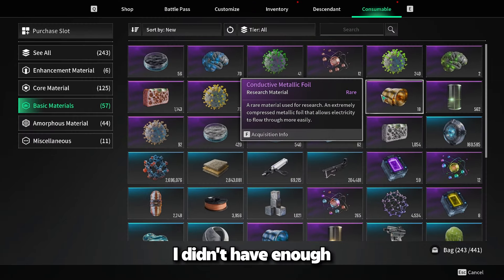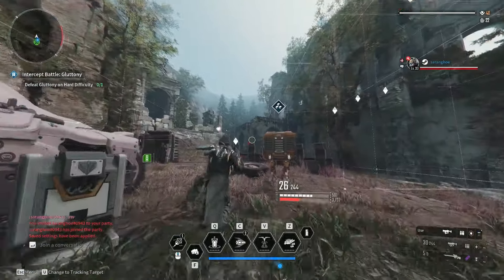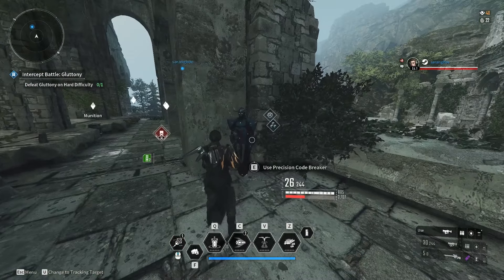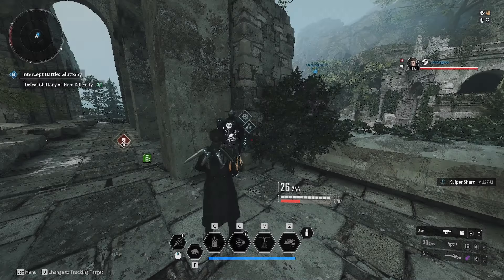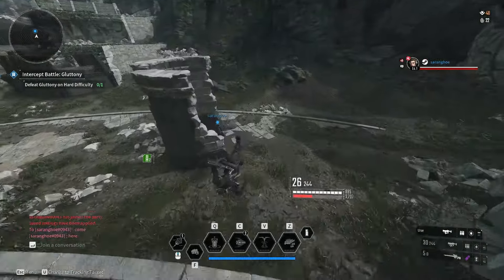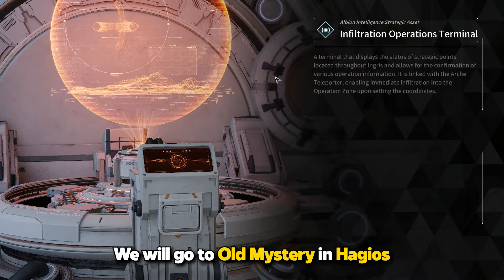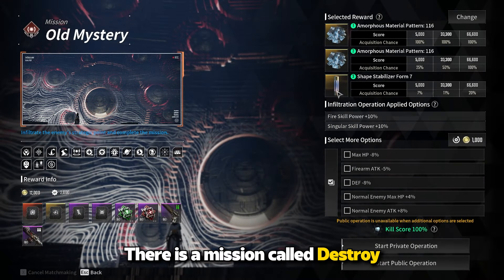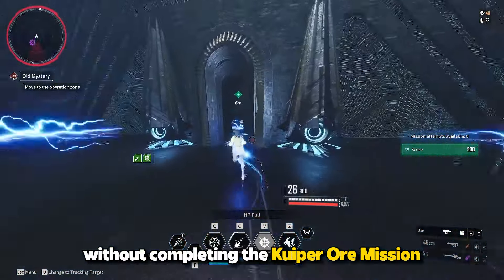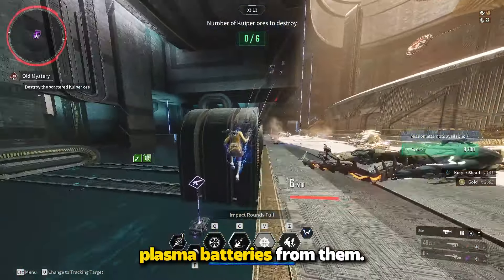After that, I didn't have enough Conductive Metallic Foils, so I switched to Enzo and farmed Conductive Metallic Foils in Vesper. If you don't have enough Heat Plasma Batteries, here is a guide to farm them faster. We will go to Old Mystery in Hagios. Don't worry about the kill score rate. There is a mission called Destroy the Scattered Kuiper Ore — spend all five minutes killing monsters without completing the Kuiper Ore mission. Five elite monsters are spawning until time 0:40, and you can get more than 50 Heat Plasma Batteries from them.